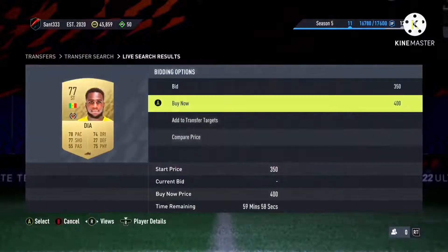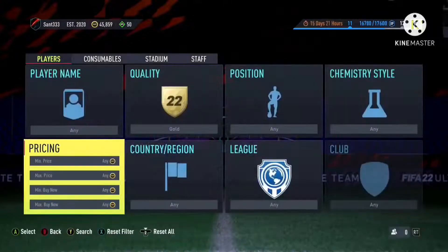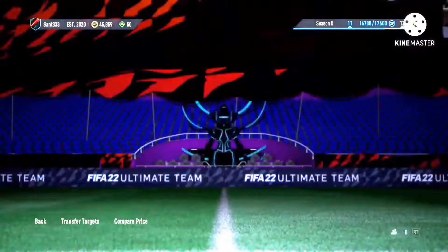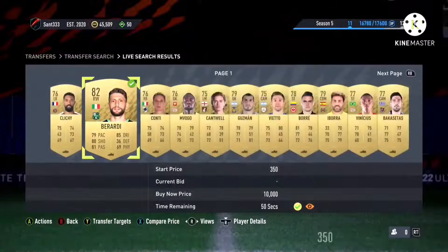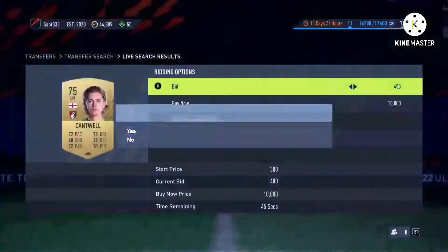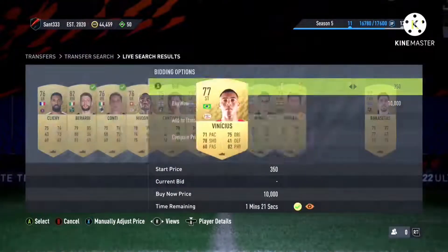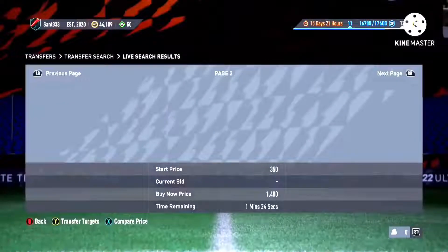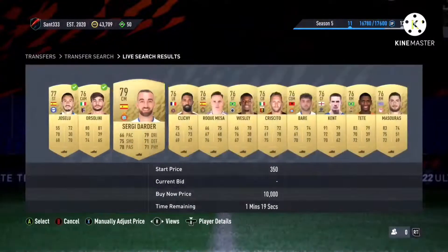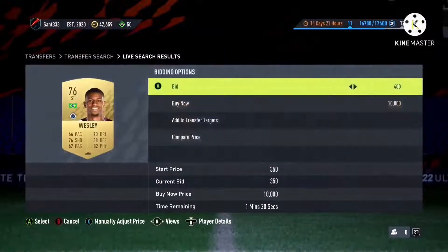The next filter is a simple gold common filter. We've done bronze, we've done silver, now we do gold commons. At the moment these are worth a little bit more because of a player pick — whenever a player pick is active, this is the best method. You want to bid on them for 350 to 400 coins depending on the current market. While I was playing, these were going for about 650 to 700 coins. You can bid on all of them straight away without needing to find one with an existing bid — just bid on as many as you can see.